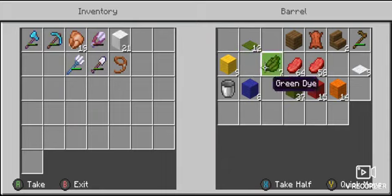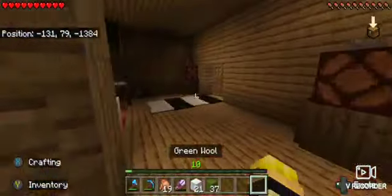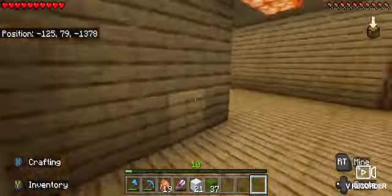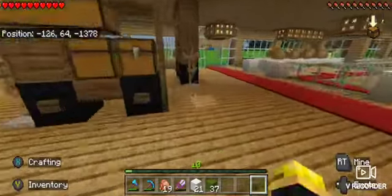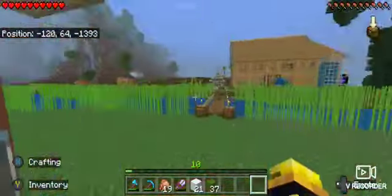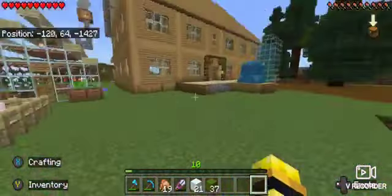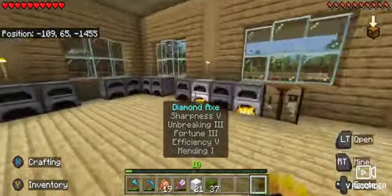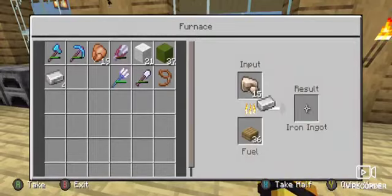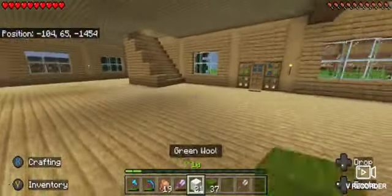To build the tennis court I need green and white wool. I don't have any more cobwebs — I used them all — and I'm too lazy to go down in the caves to find some. Let's go check on our iron supply. We have a ton of iron for now. Let's go repair this pair of shears.